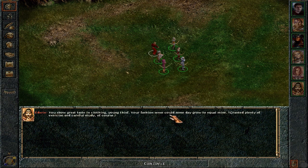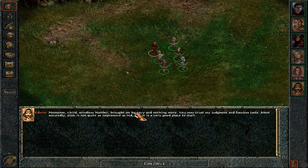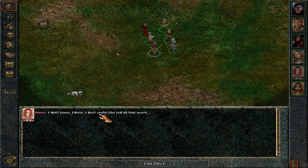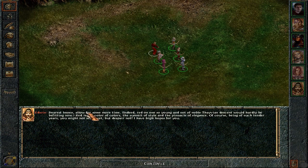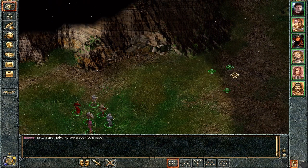Edwin: 'You show great taste in clothing, young thief. Your fashion sense could someday grow equal to mine.' The response: 'You like my outfit really — it's funny nobody else seems to.' Edwin: 'Nonsense, child — mindless blabber brought on by envy and nothing more. Pink is not quite as impressive as red, but it's a very good place to start.' I don't know, Edwin, I don't really like red all that much. Edwin goes on about red being the pinnacle of elegance. Edwin talking nonsense as usual.